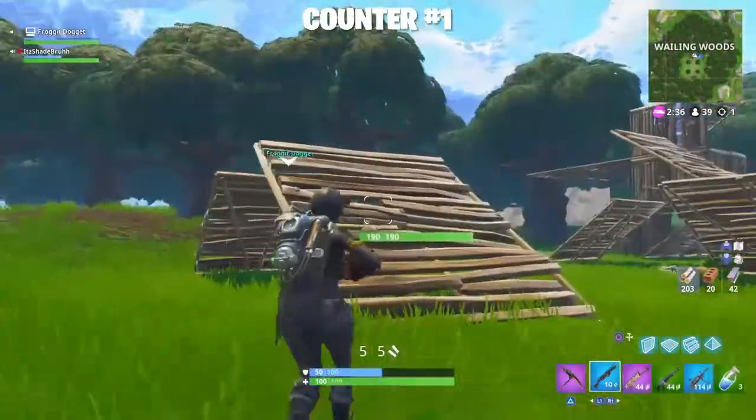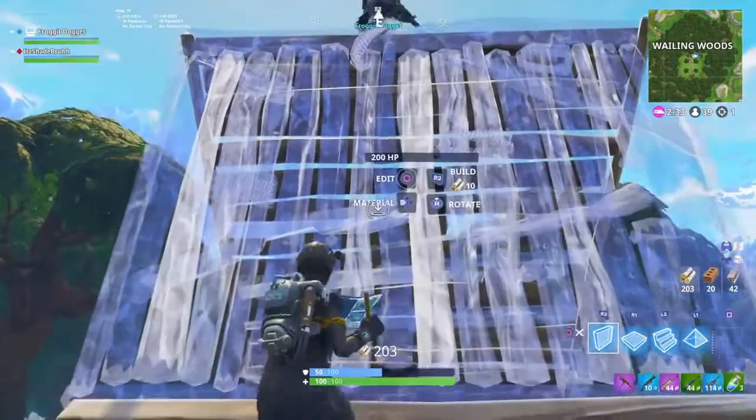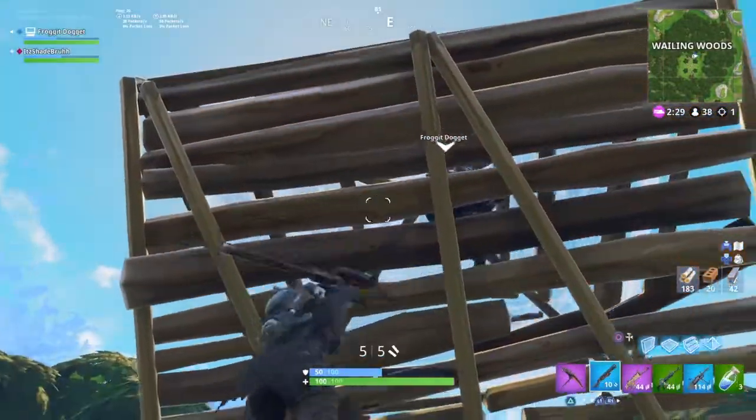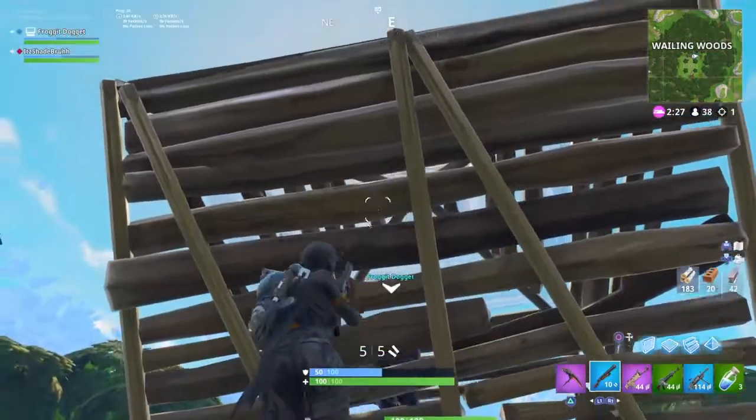All right guys, so the first counter is when someone builds over you. Michael just built over me right there. What I would do is place a floor and then block them off with the pyramid.